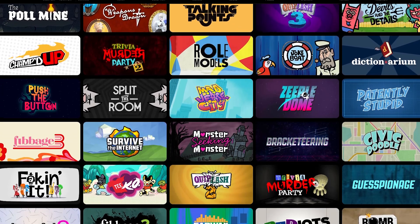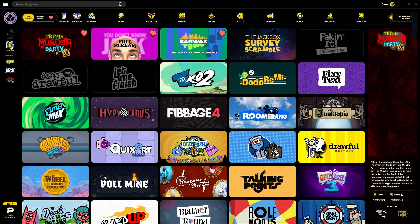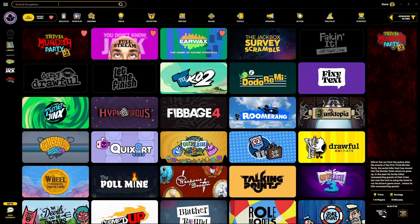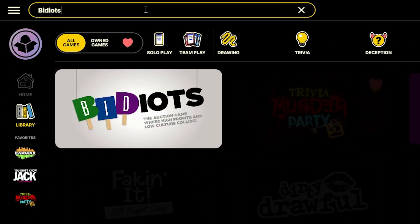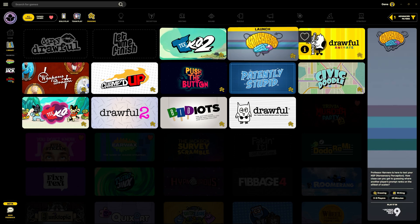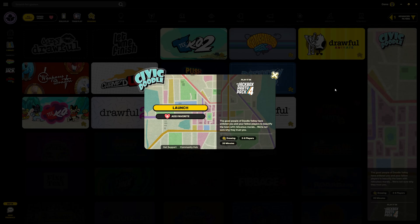Now that we've completed our collection of games, let's narrow down our catalog. When you go to the library tab, you'll see some filters up towards the top. Here you can search directly for a game, like Bidiots. Or if you were actually thinking of that one drawing game, you can click on Drawing or any other genre that you were in the mood for to narrow down the games.